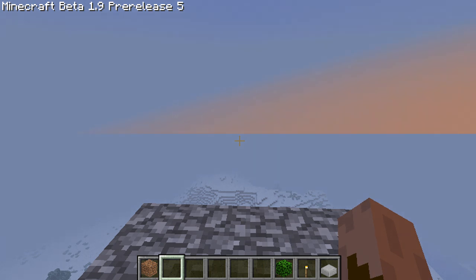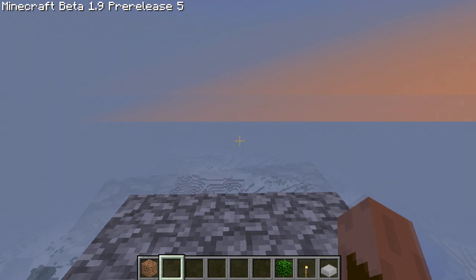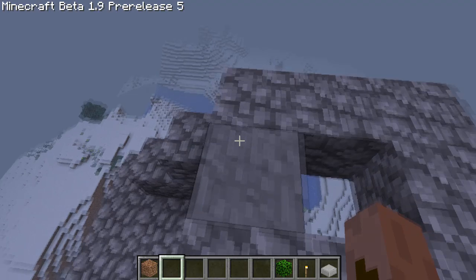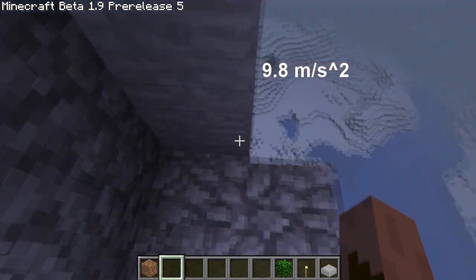Hey guys, this is Niff, and I'm here to explore something in Minecraft that we also know on Earth as gravity. Gravity is the attraction between all objects in space, and on Earth, when you're close to the surface, the acceleration due to gravity is close to 9.8 meters per second squared.